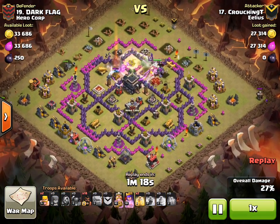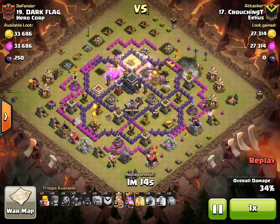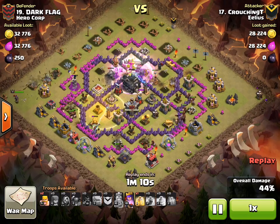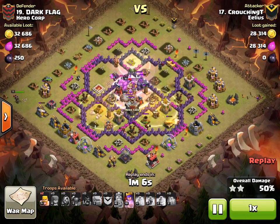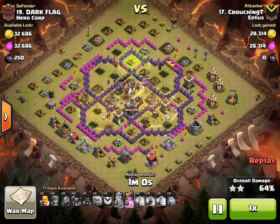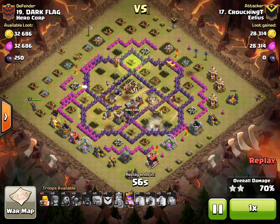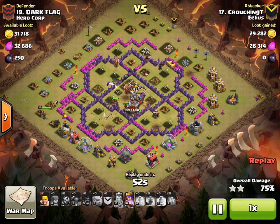Pulling out so we can see the deployment — there's the six-finger deployment at the bottom, spread onto separate ones. It's something you might think is quite risky, but it works really, really well. He's put the Heal Spells quite deep, and plenty of the Hogs manage to get through.